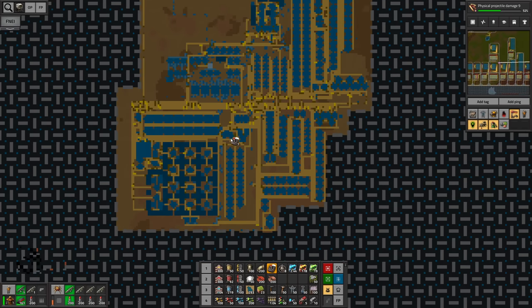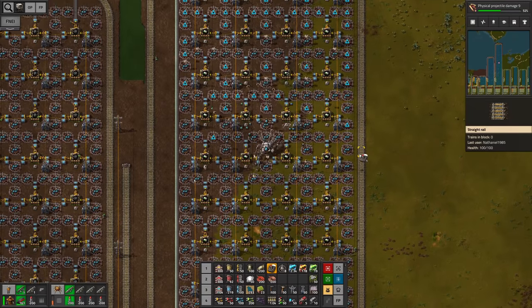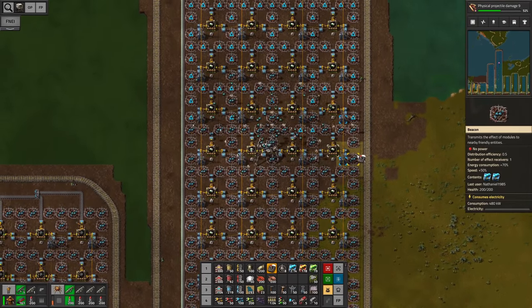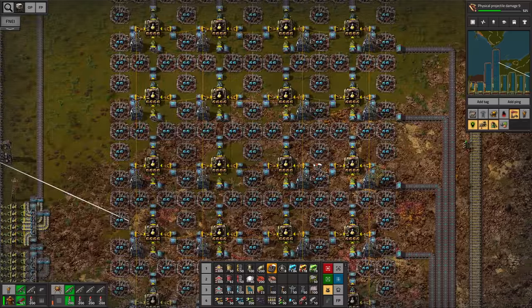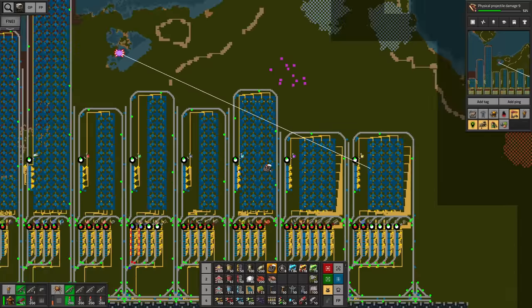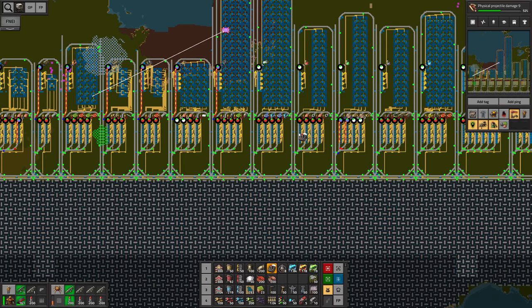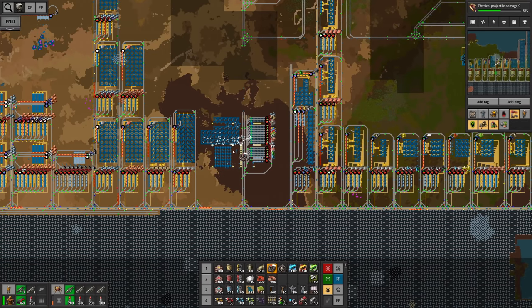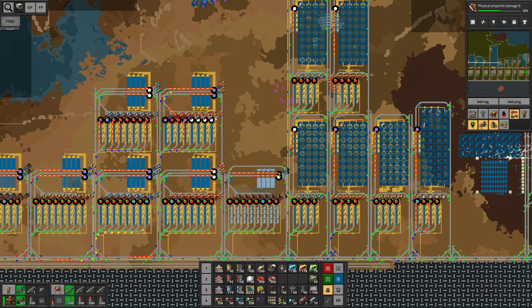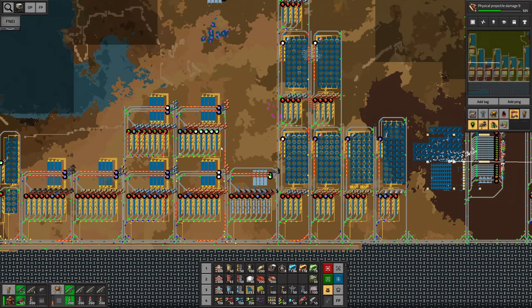We will also need to grab the rocket silo I have from over here. As a matter of fact, we're gonna disassemble the starter base completely. Now all the contraptions are actually completely built and all the modules are in there already. We only need to focus on supplying things such as the low density structures - they probably need more copper. Yeah, we need to deliver more copper, which means we should probably copy over another copper smelter. But at the moment we don't get our full potential because we need to tap into more copper veins.